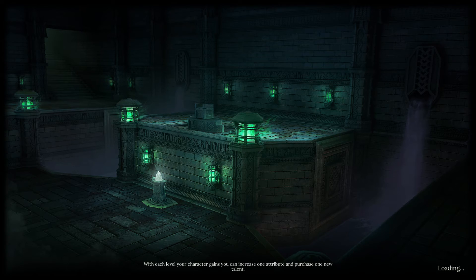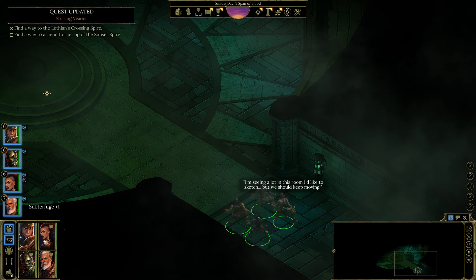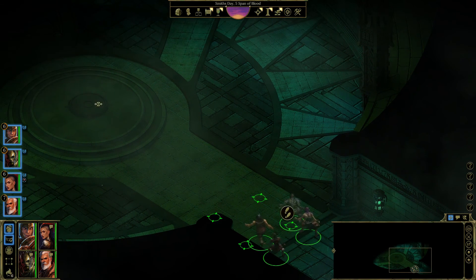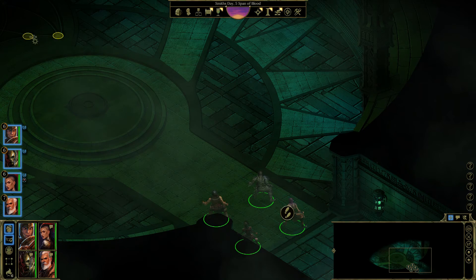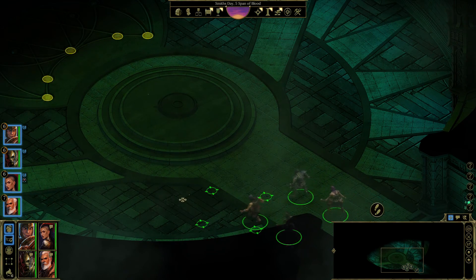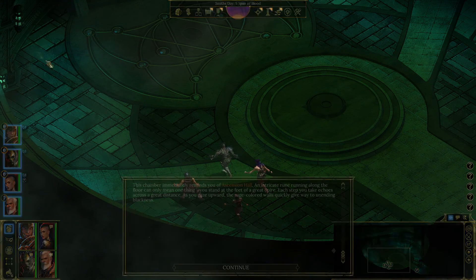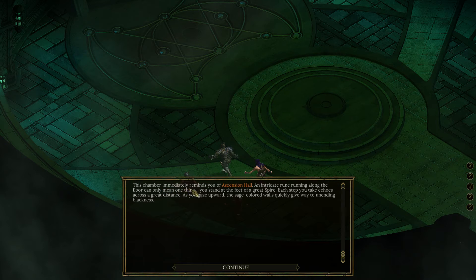Are we in the old walls still? We'll see. Pretty creepy. I'm seeing a lot in this room I'd like to sketch, but we should keep moving. That's the spire room, as we found it also in the other spire — some kind of riddle. This chamber immediately reminds you of Ascension Hall. An intricate rune running along the floor can only mean one thing: you stand at the feet of a great spire. Each step you take echoes across a great distance. As you gaze upward, the sage-colored walls quickly give way to unending blackness. The rune in the center of the floor is inactive and the silence of the hall offers no clues as to its use or its function.